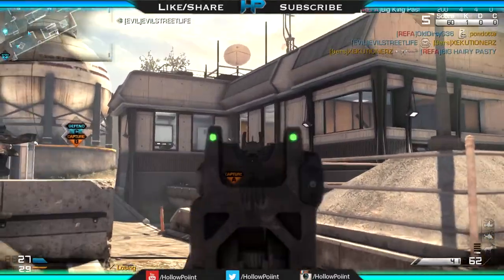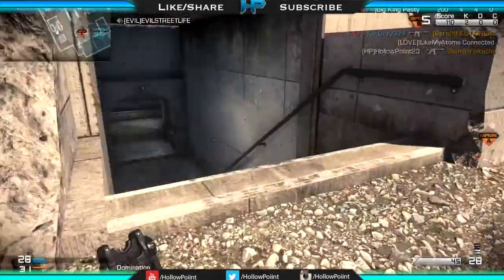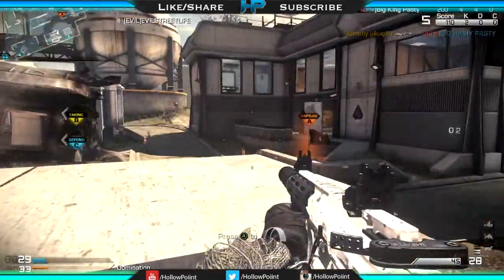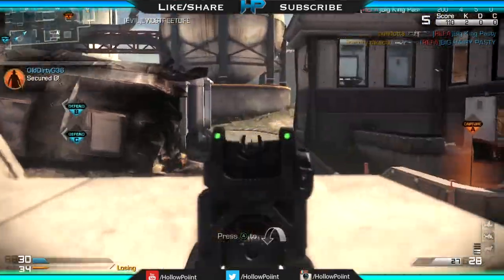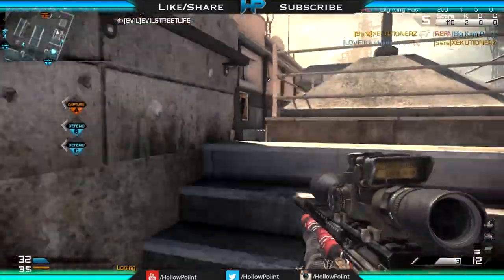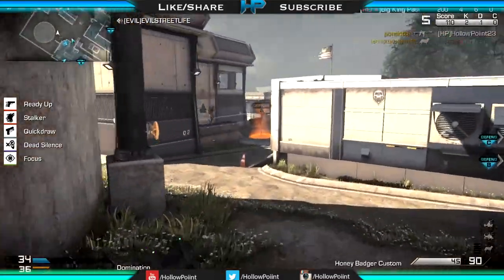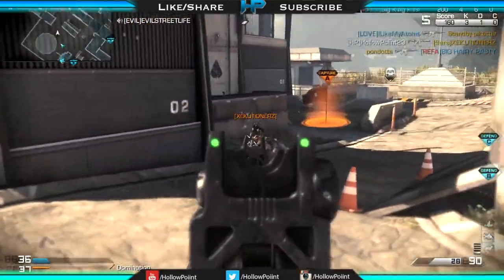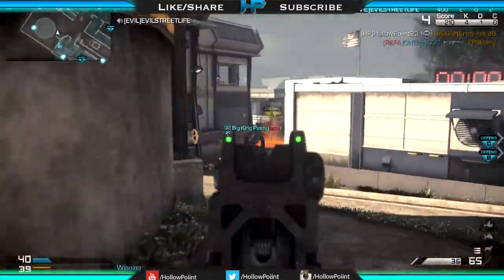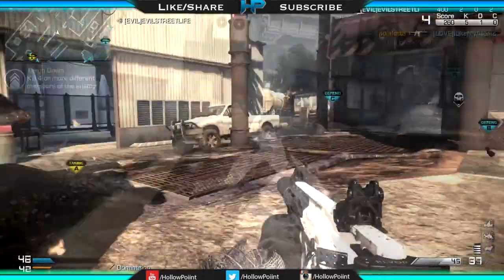Getting into this class setup — we have the Honey Badger assault rifle with the foregrip and extended mags. If you're running the Honey Badger, I'd personally choose extended mags and foregrip because when you put the red dot sight on this weapon the recoil seems a little too jumpy for me. The iron sights on this weapon are just beautiful — you can see everything, so there's honestly no need for a red dot sight. Run whatever attachments you're comfortable with.